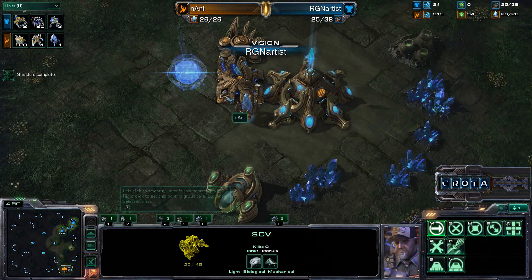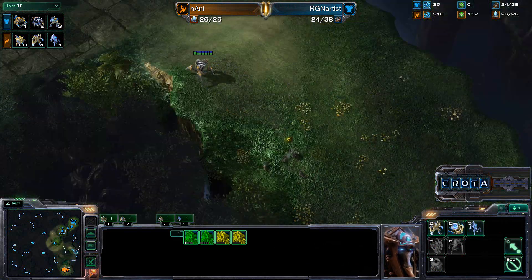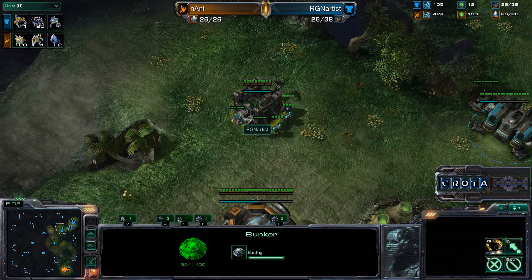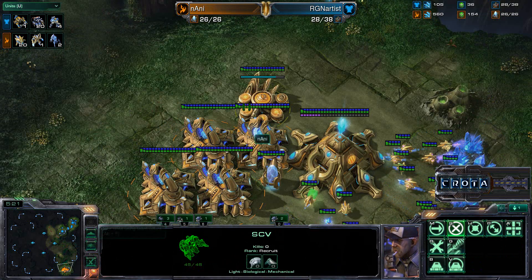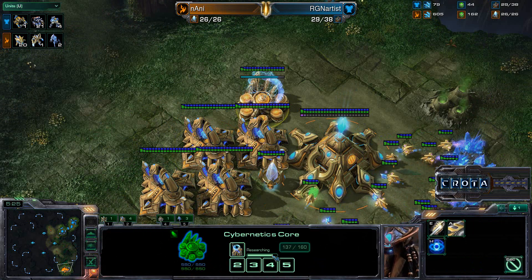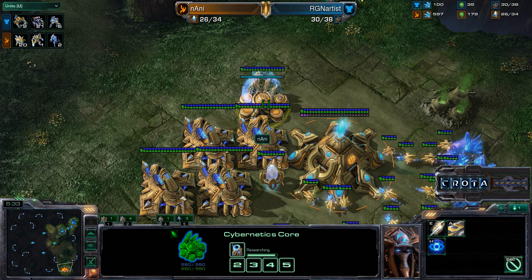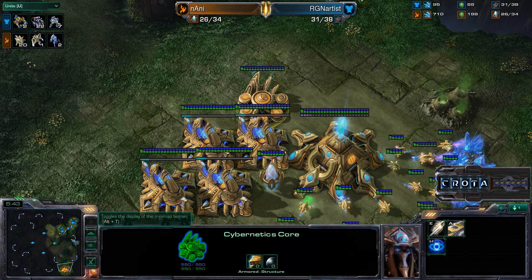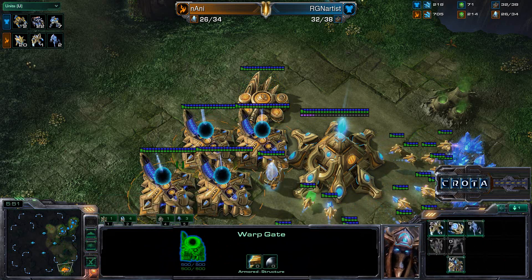The SCV only saw two gateways, so the question is whether or not the four-gate was scouted in time. Another Stalker is now being added as Nani is going to have a very large army. A Probe is now going to set up a proxy pylon — bunkers definitely need to be set up, along with supply depots. The four-gate should happen sometime around that six-minute mark. Nani is now chrono boosting out that warp gate tech, about another 20 seconds or so — so four warp gates online in just a moment.